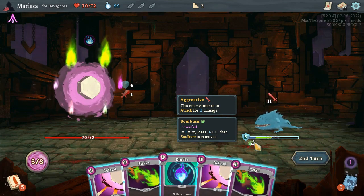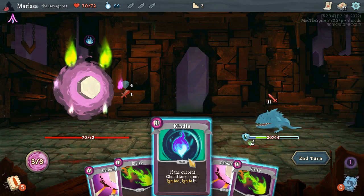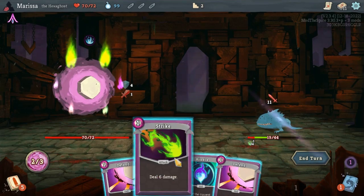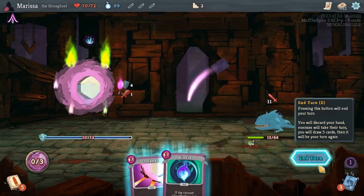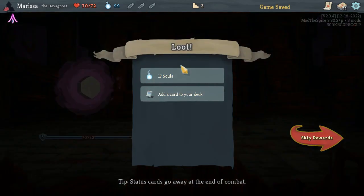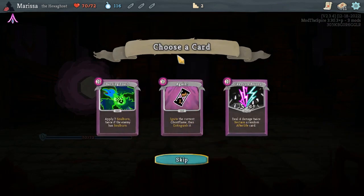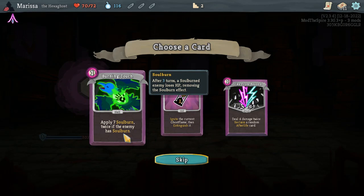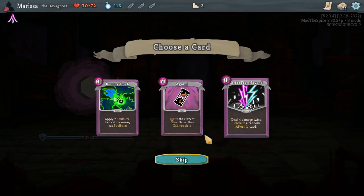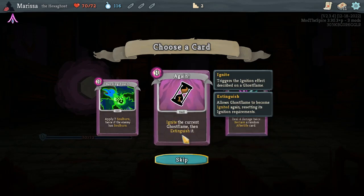That green is the soul burn — in one turn, loses 14 HP, then soul burn is removed. I don't have any powers, so there's not really anything I can do. That was the soul burn. Apply seven soul burn twice if the enemy has soul burn, deal four damage twice. Reclaim a random afterlife card — that means put a card from exhaust into discard pile. And ignite the current ghost flame, then extinguish it.